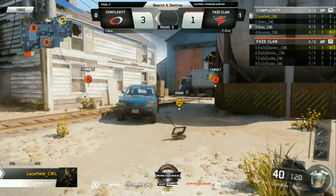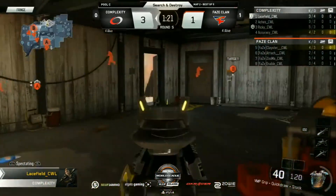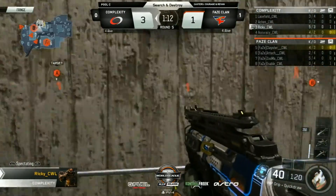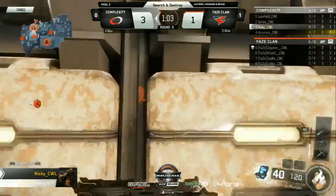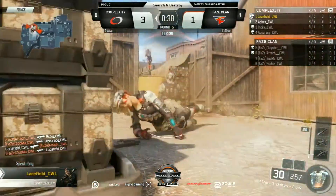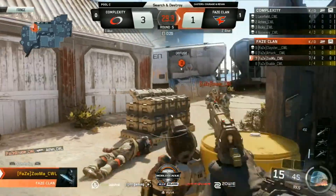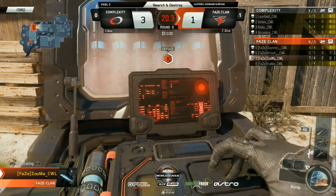FaZe have to win that round. They lose it once they give up control of Barn — such a key position, especially when attacking the B bomb site. FaZe weren't expecting Zuma to get first blooded right there by Aches, who peeked the back window and caught him off guard. Cole takes a round they should have won. It's going to be 3-1 round advantage. They're going slow right now because they're so afraid of Klay at that back rock. Aches takes down Klay, and they pounce. Complexity get the number advantage and the objective down — loving the shot calling from Complexity so far.